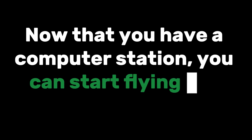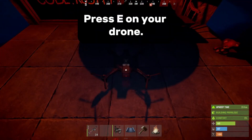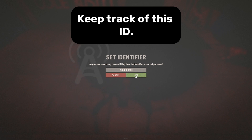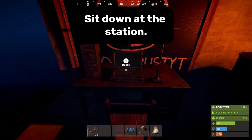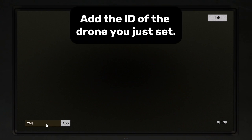Now that you have a computer station, you can start flying the drone. Place your drone down at your base. Press E on your drone and set an ID for your drone — keep track of this ID. Then place your computer station and sit down at the station. Add the ID of the drone you just set.